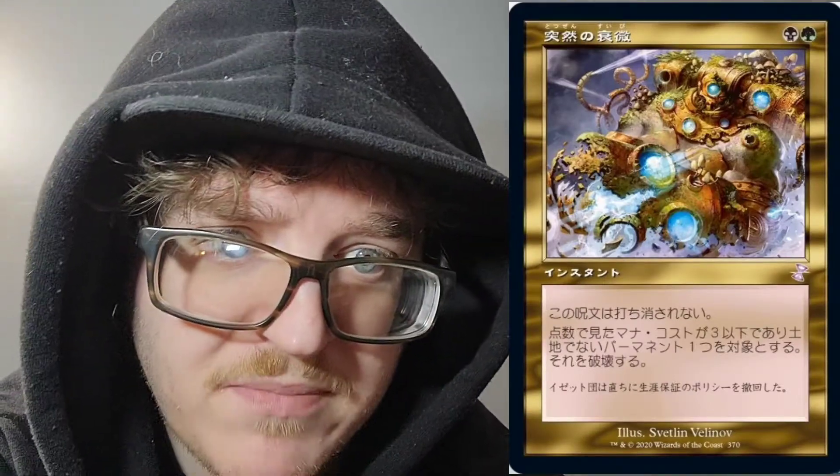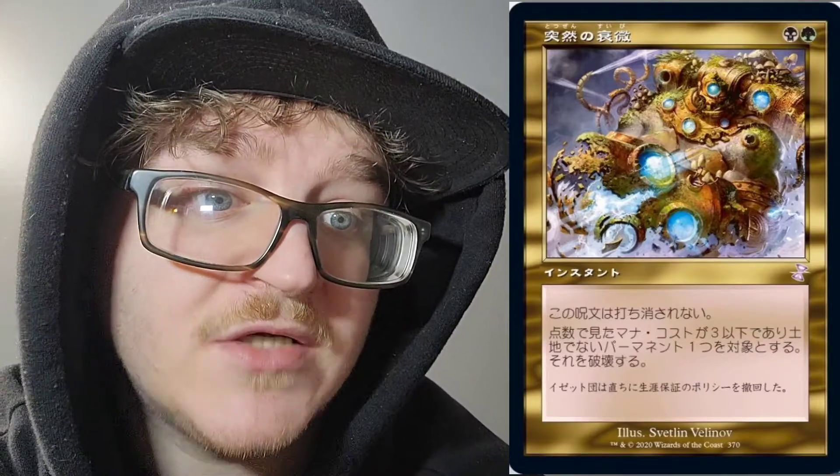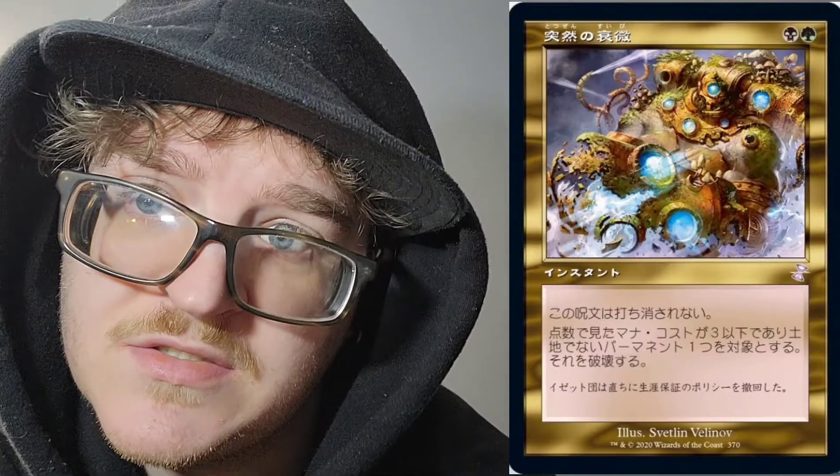I believe the last card of this morning segment — we have Abrupt Decay. For one black mana and a forest, 2CC instant speed. Abrupt Decay can't be countered by spells or abilities. Destroy target non-land permanent with converted mana cost three or less. Very nice. If you are still here, go check out Commander Wars — I'll be there playing some decks. Check out what me and my friends are running. If you're still here and not subscribed, what are you doing? Hit that subscribe button. We have a giveaway coming up with Time Spiral Remastered towards the end of the month. Thanks for the support, and I'll see you later on this evening for the rest of the spoilers.